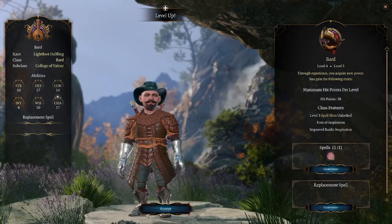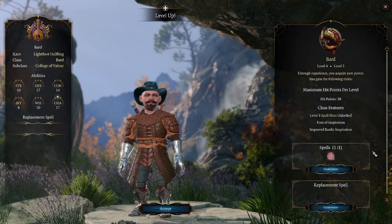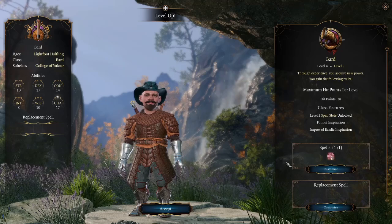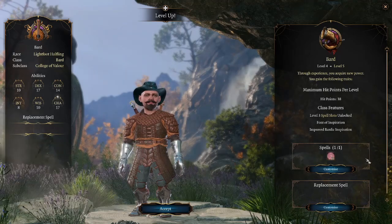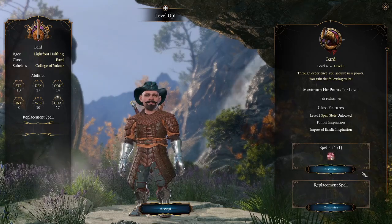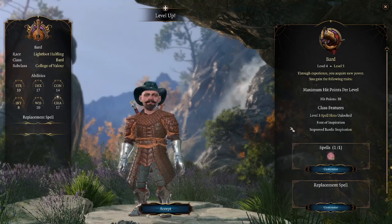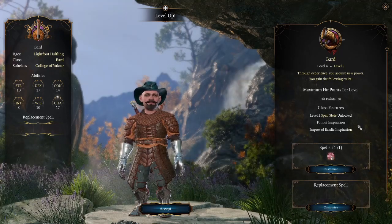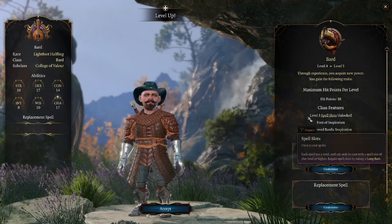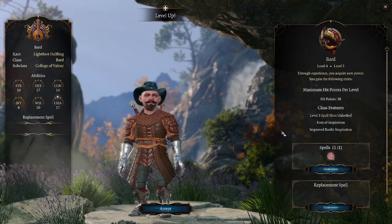Here's the Bard at level 5. It's gaining three features at this level. First is the standard level 3 spells, because Bards are full casters — both classes we're covering in this video are full casters, so they're going to be getting level 3 spells. This is a massive change. Besides that, they also gain Font of Inspiration and Improved Bardic Inspiration, both of which modify the core class feature Bardic Inspiration.